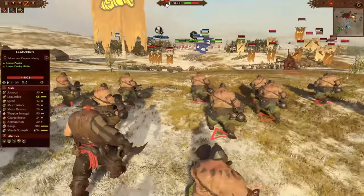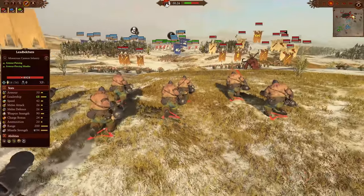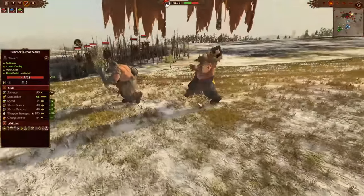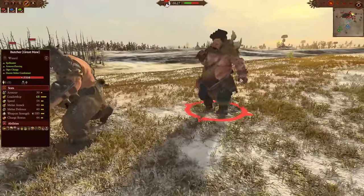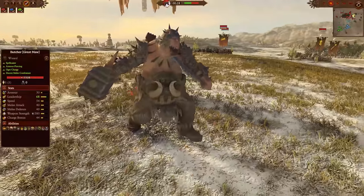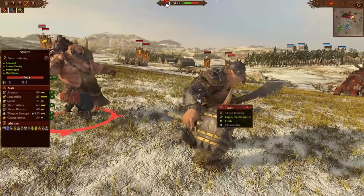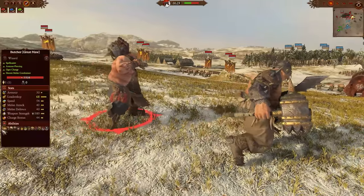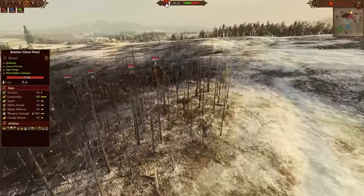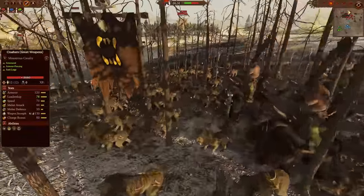Lead Belchers are a very good unit, especially when you expect a gunpowder duel. Quite squishy, but they deal a lot of damage from range, so as burst damage against enemy skirmishers or bears, they come highly recommended. Leading their army is a Butcher of the Great Maw and an Ogre Tyrant with Bullgorger, Brain Gobbler, and the Maw for wave clear — both quite powerful combatants. And hiding in the rear are the mighty Rhinox Crushers with Great Weapons and more Sabertusk Pack.